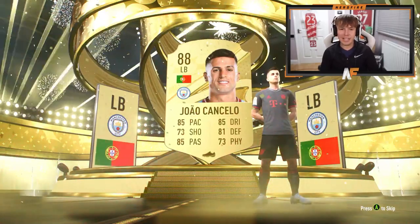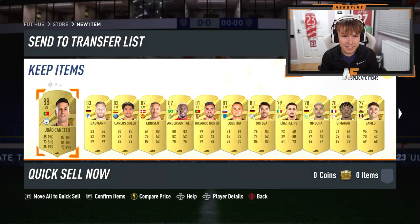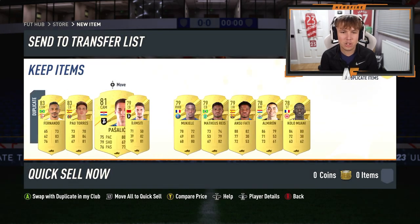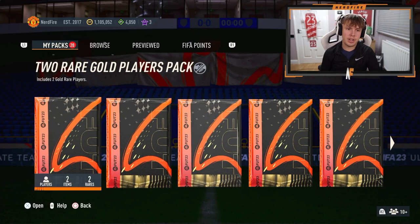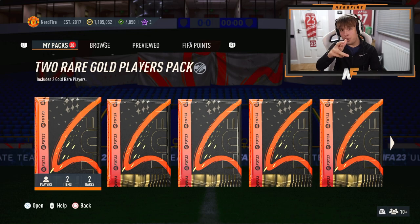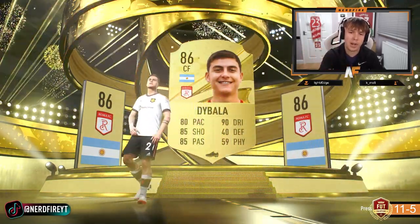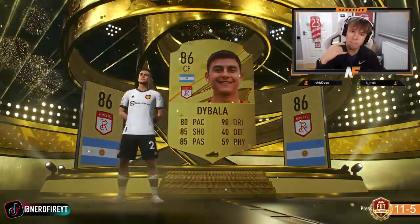Let's skip past him and see if we've got anything good behind him as well. Nothing really great behind him, but I cannot complain at Cancelo — that is a dub. We've got some gold upgrades on here — I'm going to show you the best pulls. We've got 20, so I'll try and show you the best. Fingers crossed a Road to the Knockout appears. We've got a walkout — Argentine. It's not Messi, it's Dybala, who's just gone out of packs from Monster Watch as well, which is kind of annoying. He's actually quite good on this game though, I'll take that.